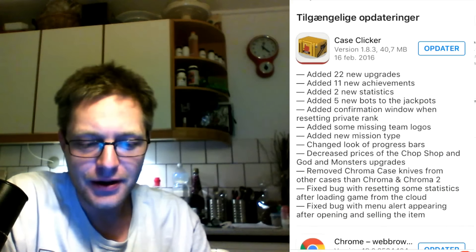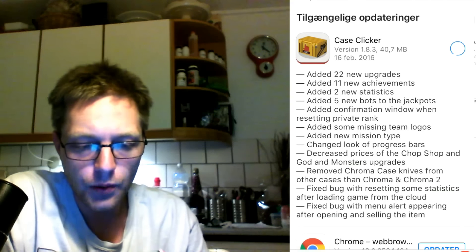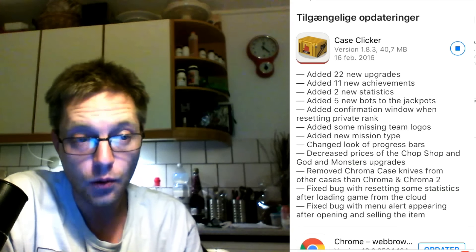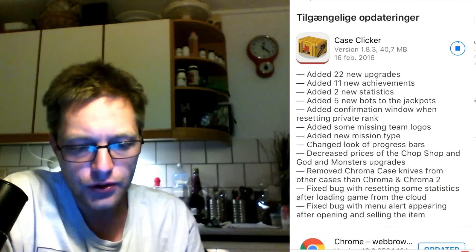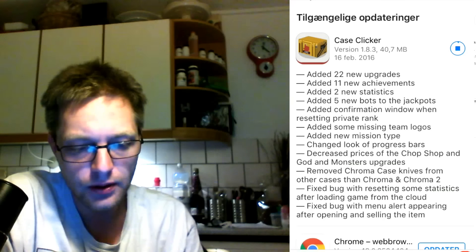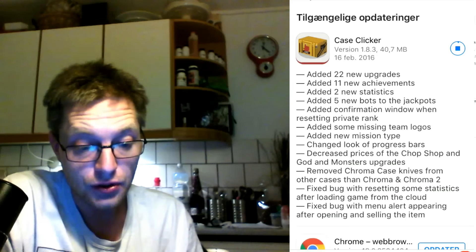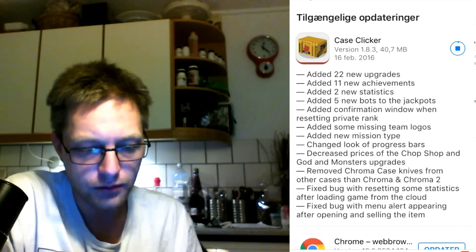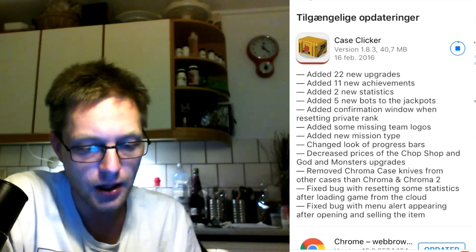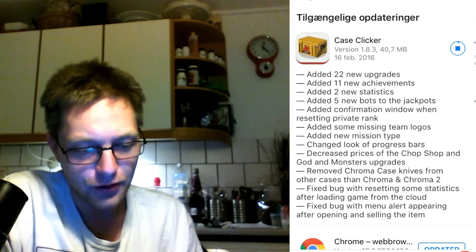All right guys, so now it's happening - Case Clicker update. Let's just grab it right away. 22 new upgrades, 11 new achievements, two new statistics, five new bots, jackpot confirmation window when resetting private rank, mission team logos, new mission type, look of progress bars, decreased price of Chop Shop and Gods and Monsters upgrades, removed Chroma 2 knives from other cases than Chroma and Chroma 2.